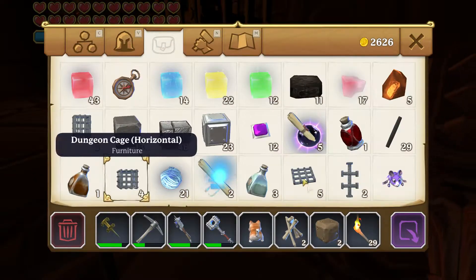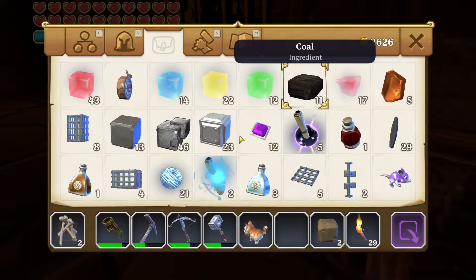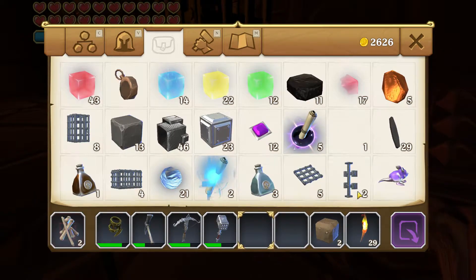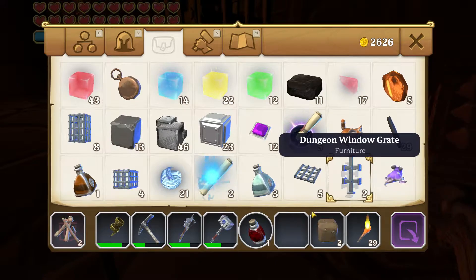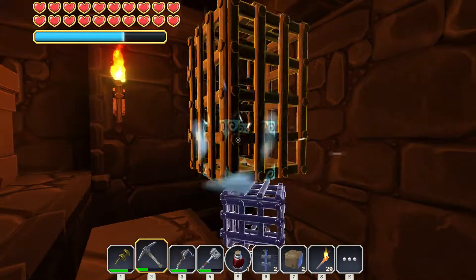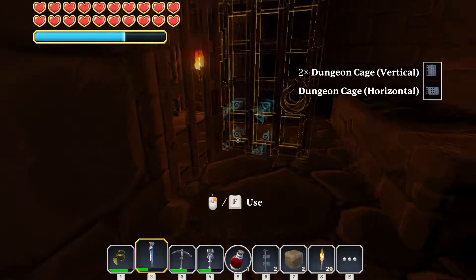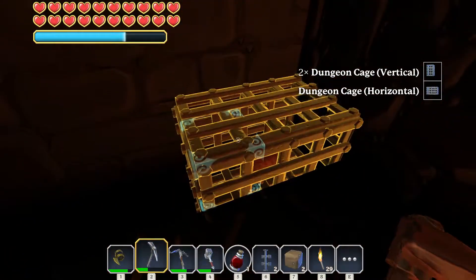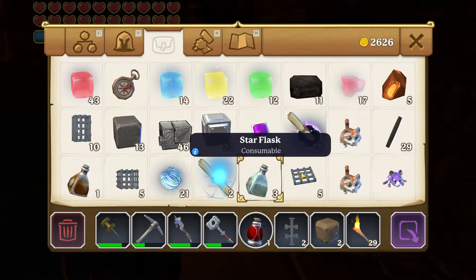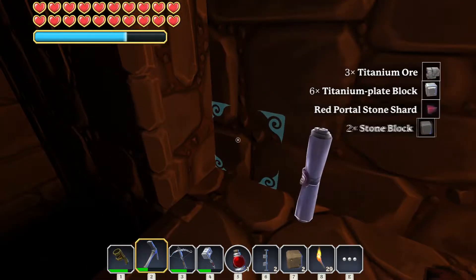Let's check these other ones in here. I'm going to have to clear some inventory space. Just in case we happen to find something else before we get to the cat. Yes it is - so we have three orange tabby cats now. Orange tabby, orange tabby - I wonder if you can get different kinds of cats.